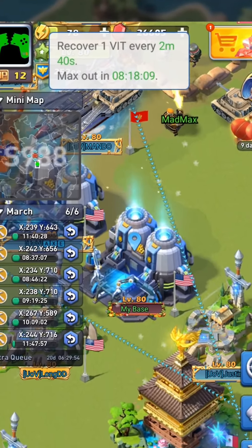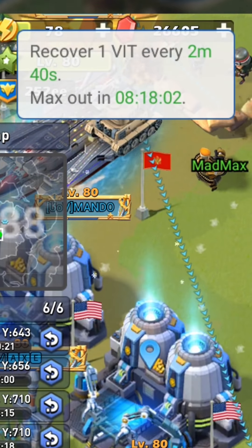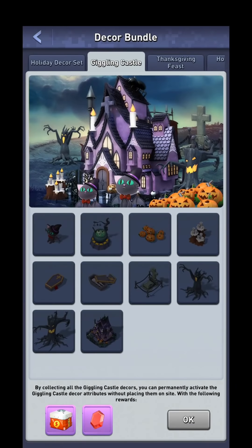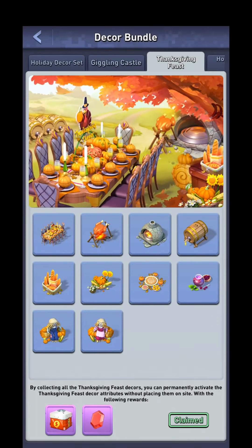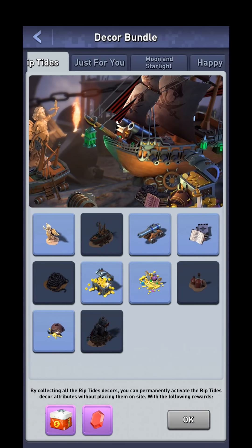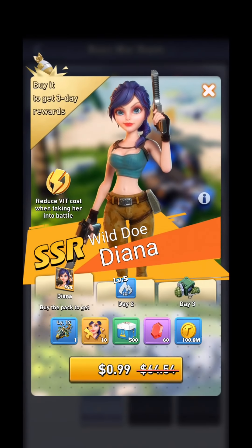The default energy recovery rate is one every six minutes, but mine is down to one every two minutes and 40 seconds. Let's talk about how to reduce the time it takes to recover your energy, so you can grind out more tech chests and R&D. Once a month there is a decor bundle, and for every single one of them the very first item for sale is a decor that gives you a basic vit recovery speed of 5%. These add up very quickly because there are many decor bundles. For every decor bundle, the one that reduces your energy recovery time is the very first pack — sold for $5 or equivalent to the 300 gem pack.